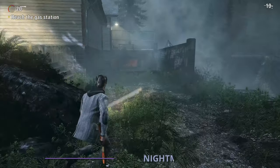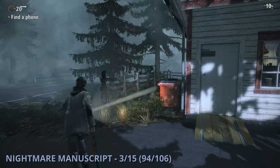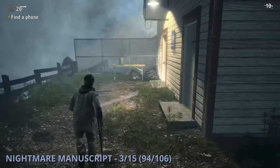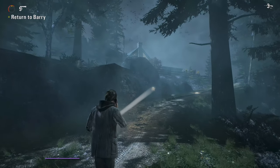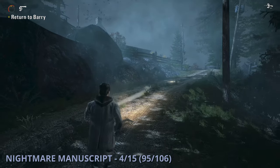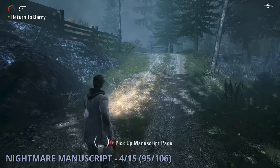The third nightmare manuscript is going to be at the end of the episode at the gas station. The back of the building has some bathrooms and you'll find this one back there. Nightmare Manuscript 4 will be the only one in episode 2. Once you get near the end of the episode when you're making your way back to Barry, you'll find this one in the middle of the road, pretty close to the cabin.